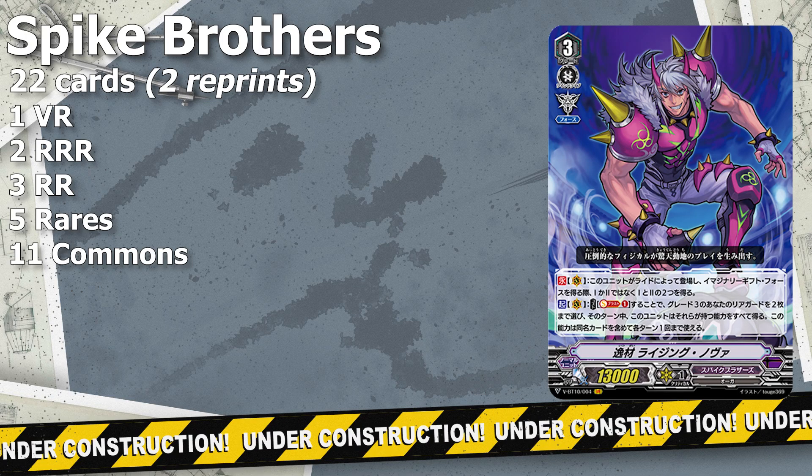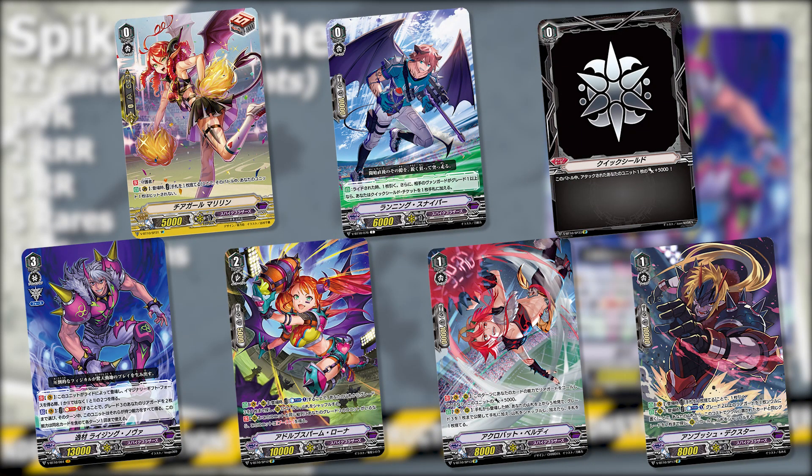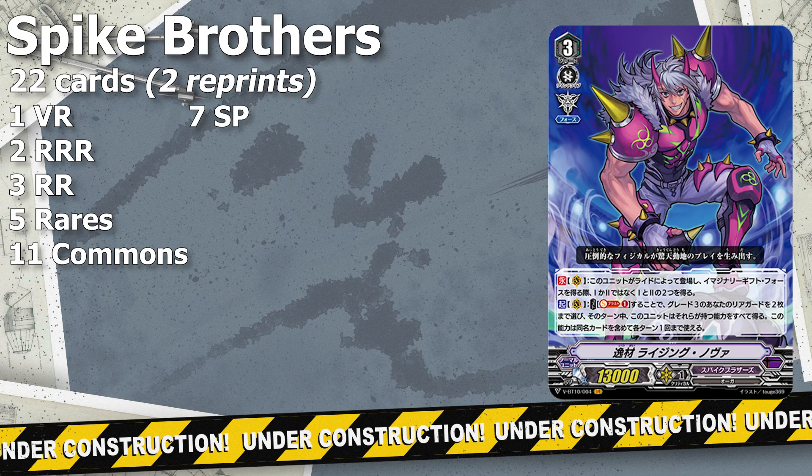For Spike Brothers' special parallel slots, there are a total of 7 SPs for the clan, all found in the SP clan pack. This new wave of support is probably the most generic in the entire set, and even though Spike Brothers might not be the direct winner of this set, it's very likely that over time they could come out on top because of the foundations laid here.